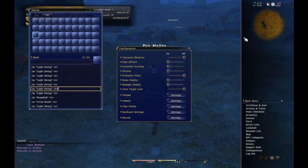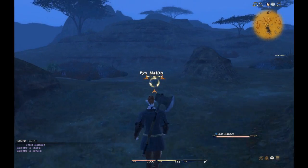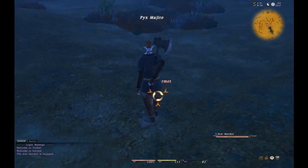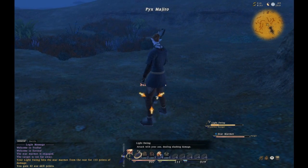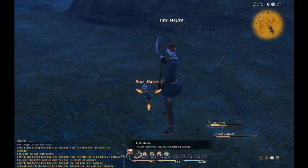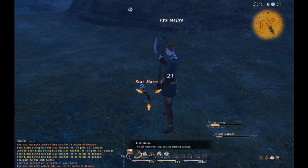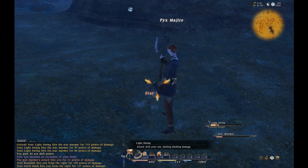The two moves I'm going to show are Brandish and Circle Slash. Circle Slash is a Gladiator move, but I'm using it on Marauder. You'll see, as these two AoE moves fire back to back, that they're going to hurt my character rather than the Marmot. And there they go.